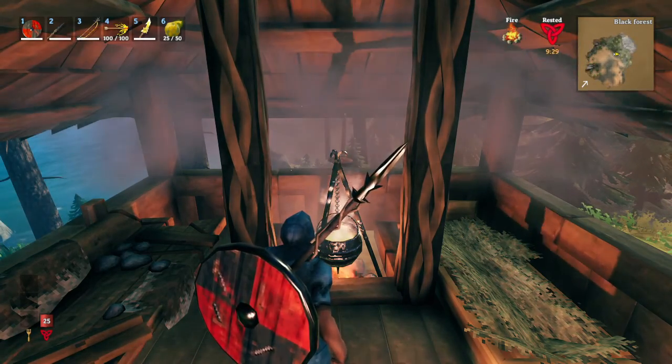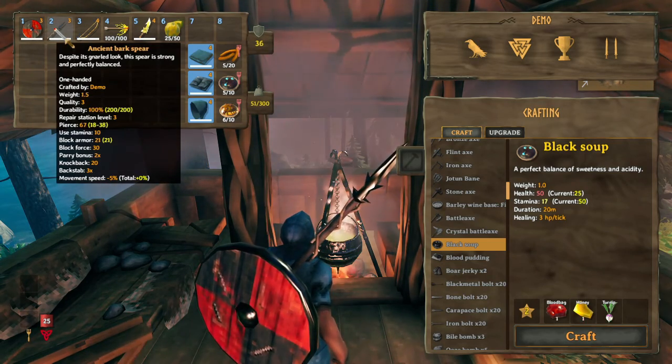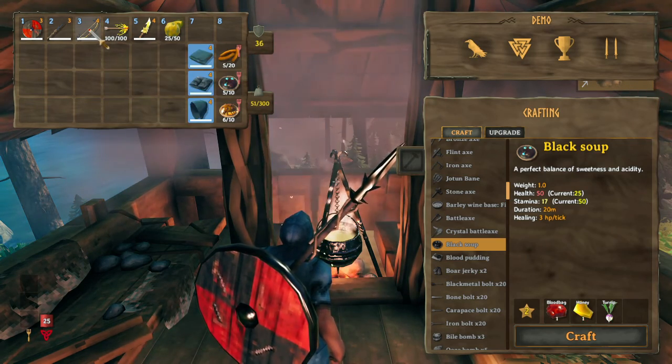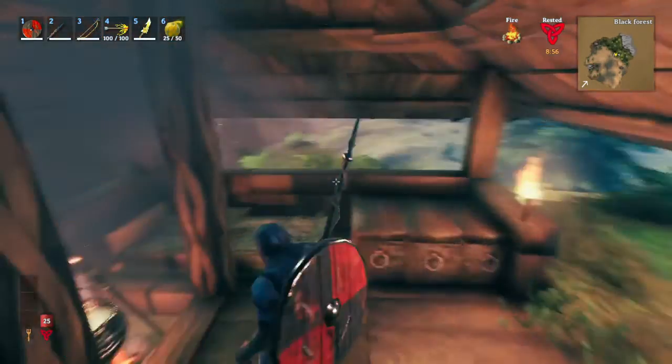The minimum gear you're going to need for this is a mostly upgraded banded shield, an ancient bark spear, and then a huntsman's bow. You don't need that many arrows because we're using the huntsman's bow to pull stuff, because it pulls one enemy at a time. Let's get to it.